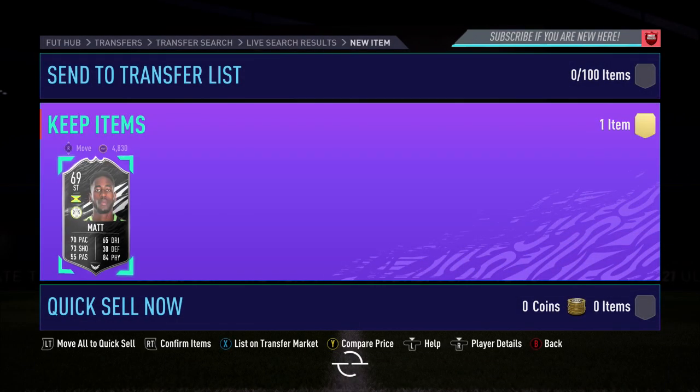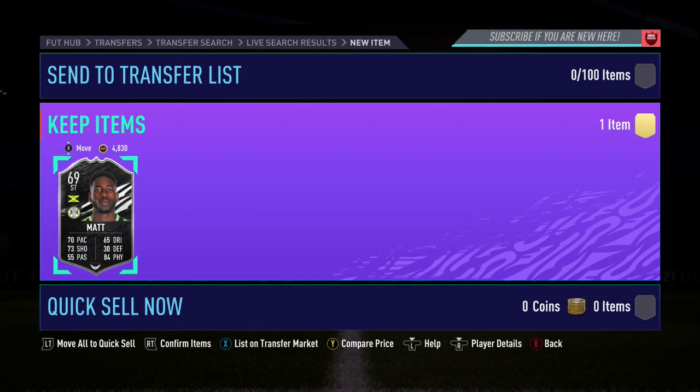Just going to pick up my first snipe for this snipe field — going to pick them up at 17,500. Going to make about 3,000 to 4,000 coins after the 8% tax, so that's a nice little snipe to get.